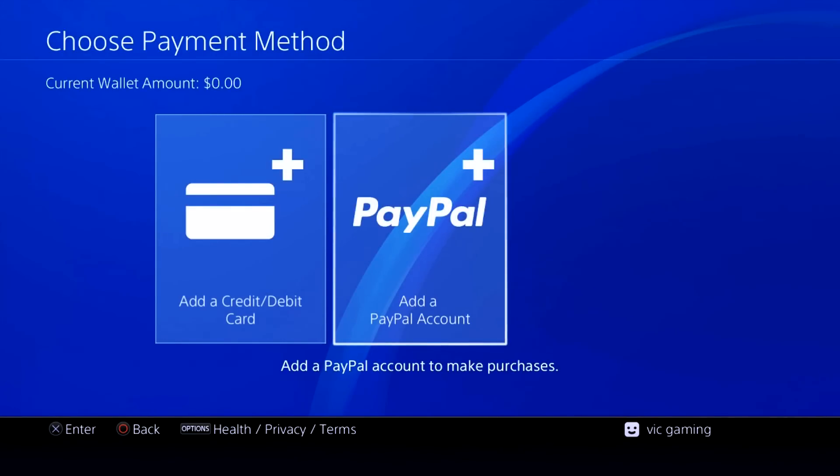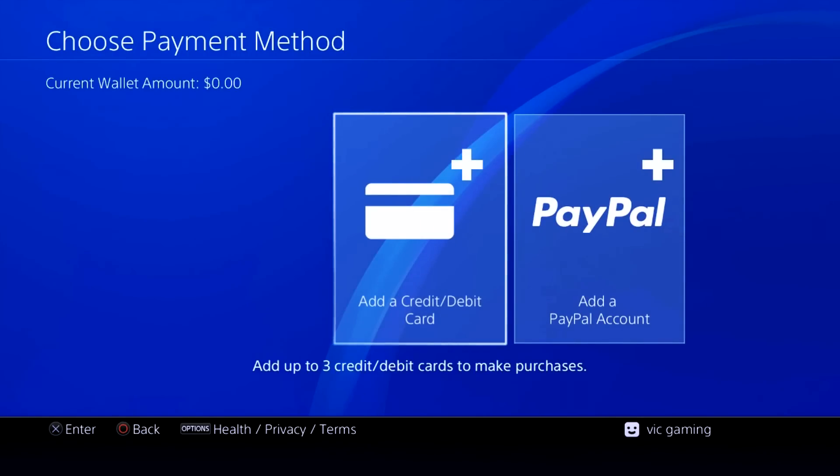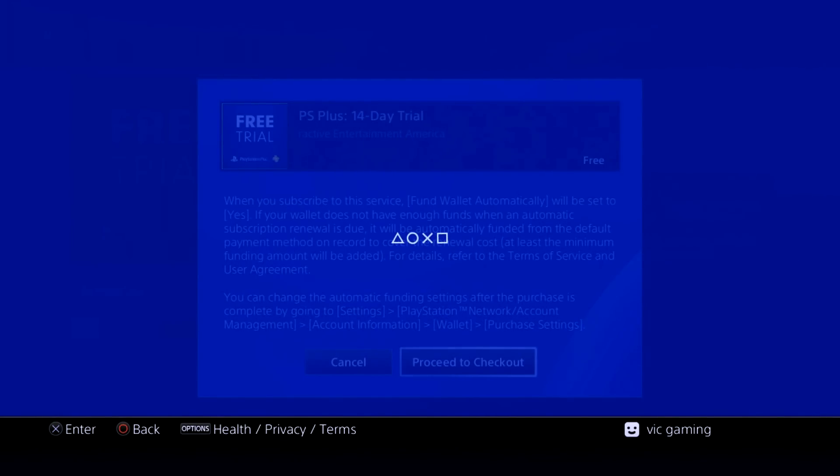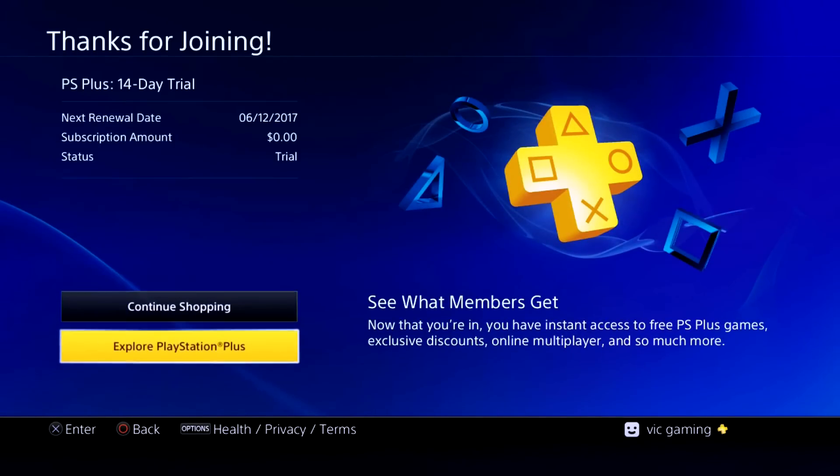Now you're going to have to enter a credit card or a PayPal, so go ahead and choose one of those. Once you're done, click 'proceed to checkout' and you should have PlayStation Plus.